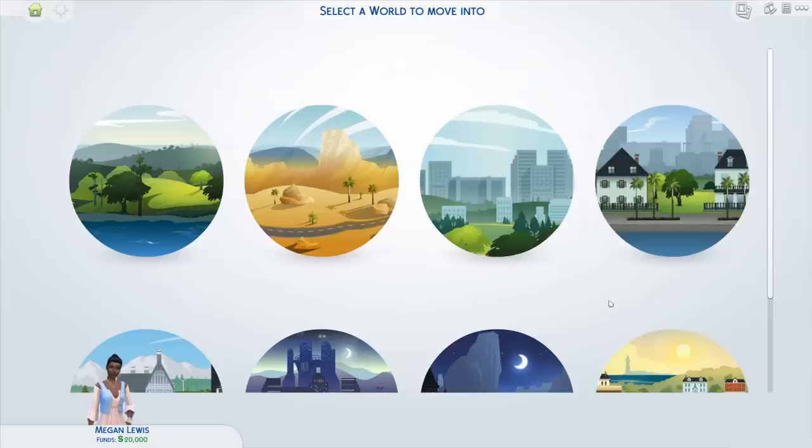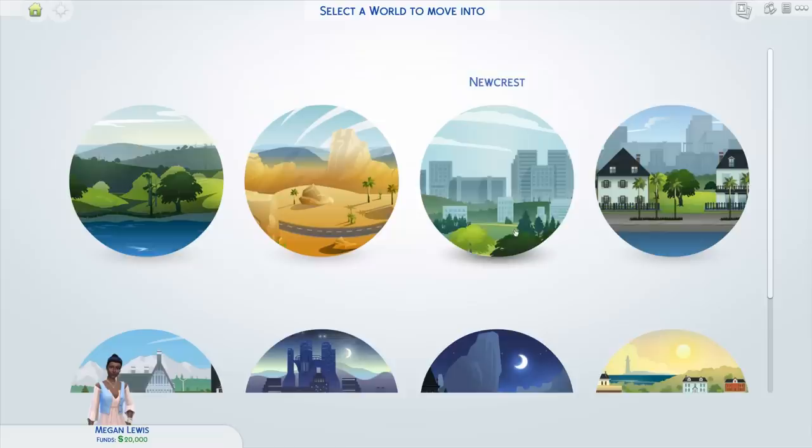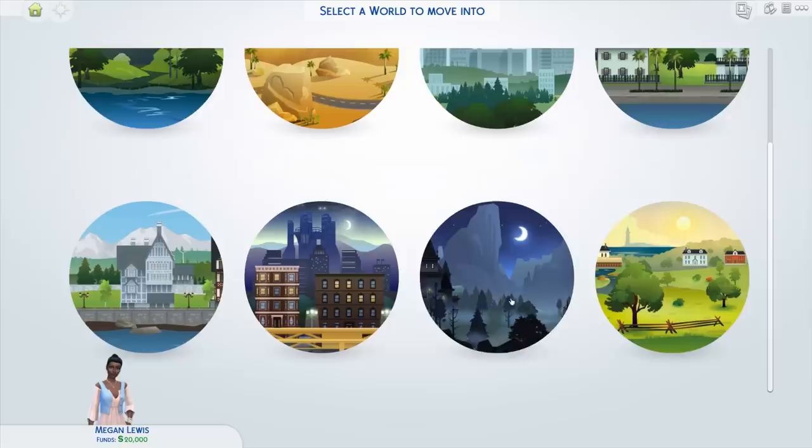Over here is the world map. Depending on how many packs you have installed, you'll have a few different worlds to pick from. If you just have The Sims 4 base game, you have the option of Willow Creek or Oasis Springs, and also Newcrest. Newcrest is essentially a blank world with blank lots so you can make it whatever you want. Willow Creek is more green while Oasis Springs is a desert world.